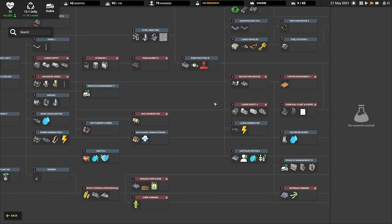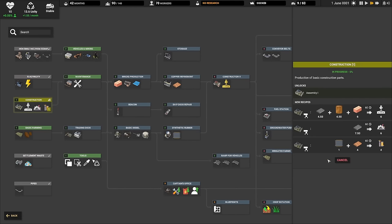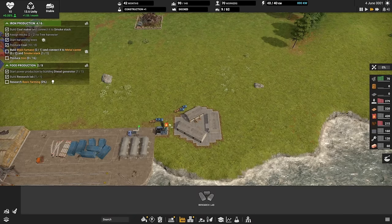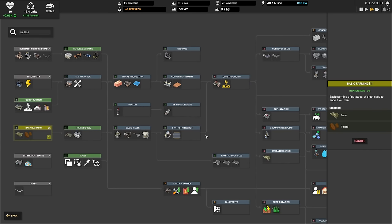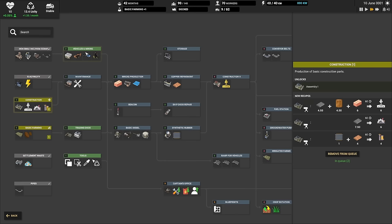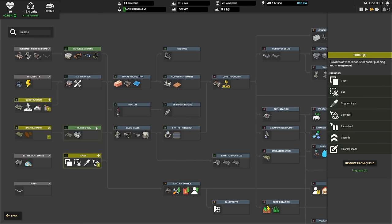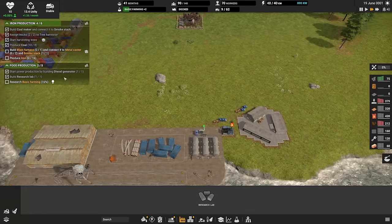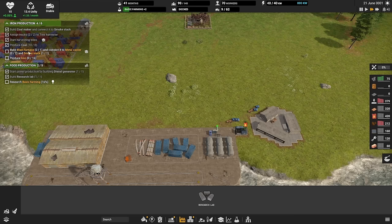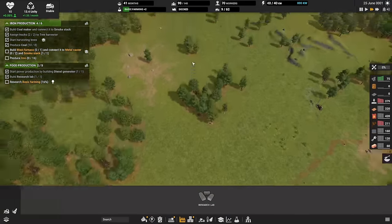We didn't get a tech yet. We want to research — should we do construction or basic farming? Let's go to basic farming and then construction afterwards, which will get us tools. Now we're working on basic farming. We're being asked to make a blast furnace and connect a metal caster and smokestack. Let's build our very first production line — a blast furnace for making iron.